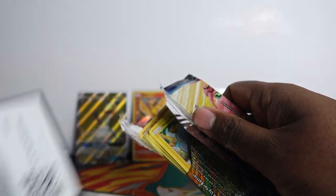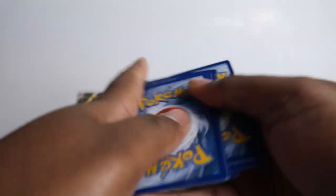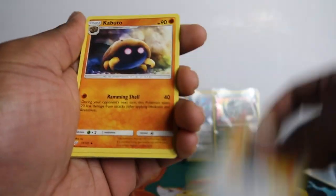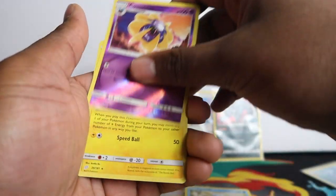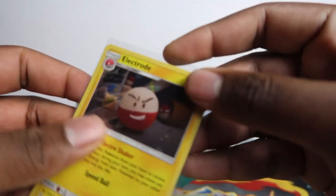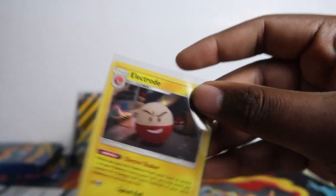I think I saw the code card — I don't want to say what color it is but I might have seen a white. Let's see... Holo! And I haven't pulled this in a long long time — Electrode holo. Look at it, it's like a knitted art — like a knitted ball. That's cool art. Even the balls in the back are knitted. So that's cool.